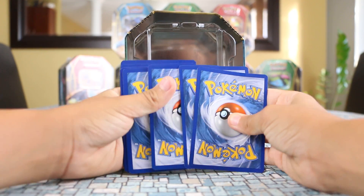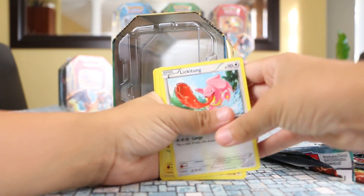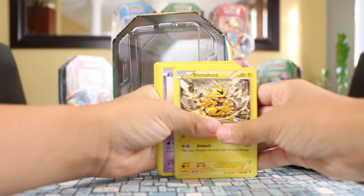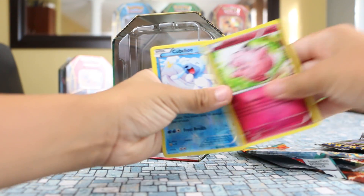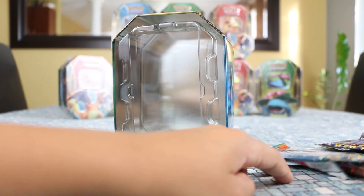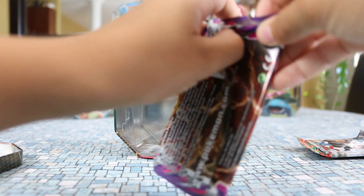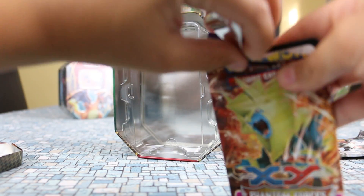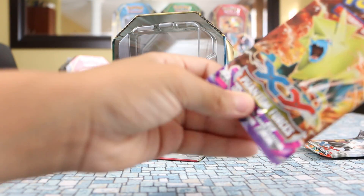Three from the back: Battle Reporter, Dunsparce, Vibrava, Lickitung, Electabuzz, Gothita, Pikachu, Goferi, Cubchoo, and a Jynx. Wow, we have not had any good luck. And this is the last pack to get at least one EX from every single tin we've opened. It's not such good luck. I know.